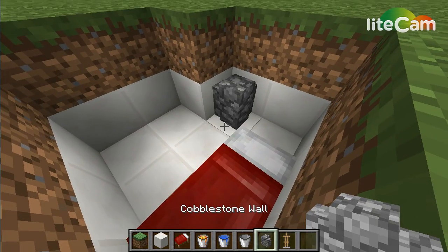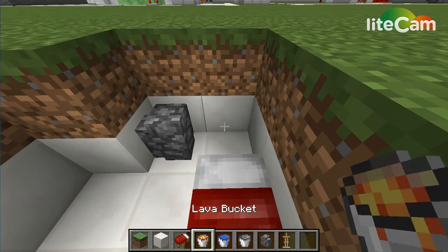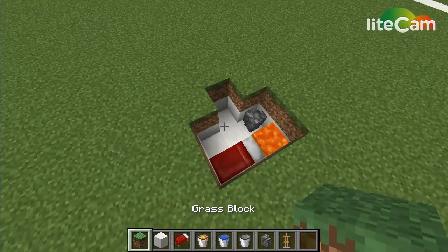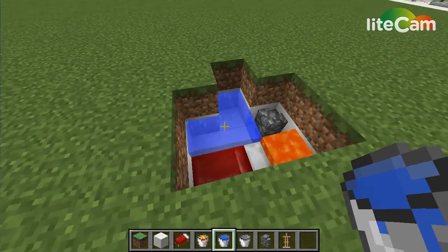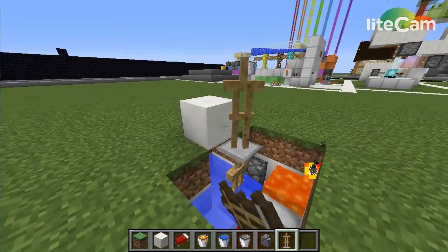Then you're going to want to put your cobblestone wall right here, then you're gonna wanna put your lava here. You're gonna wanna cover up this part — sorry, I forgot about that — and then place down your two water, three water there. Now the tricky part comes up right after this step.